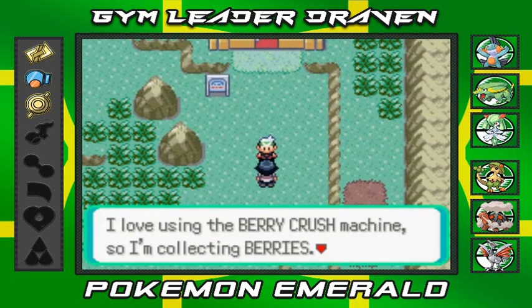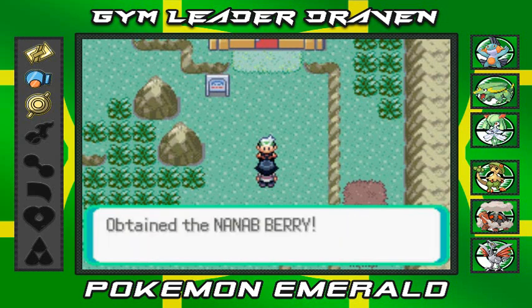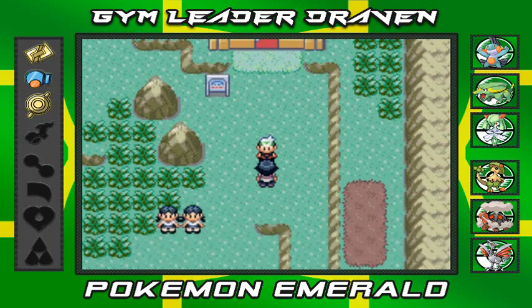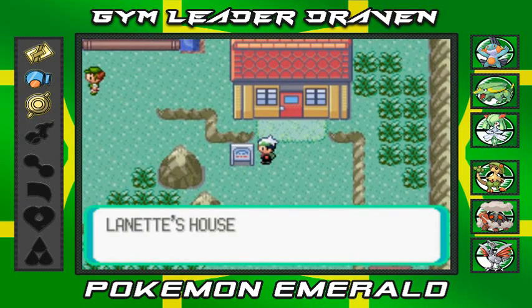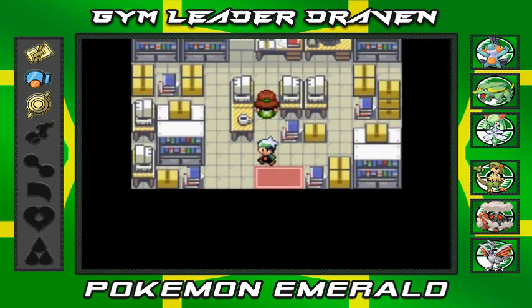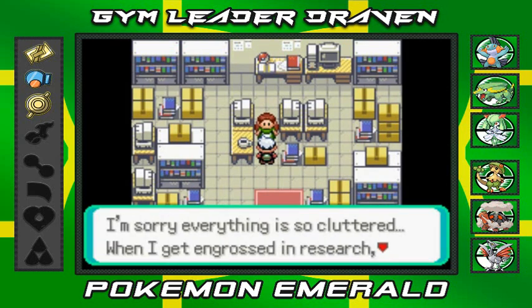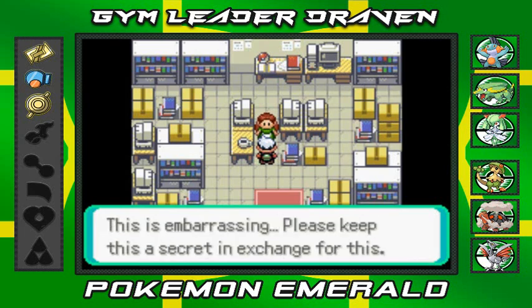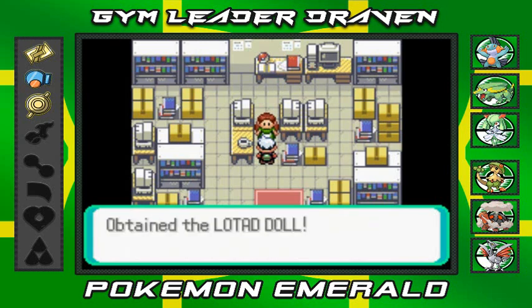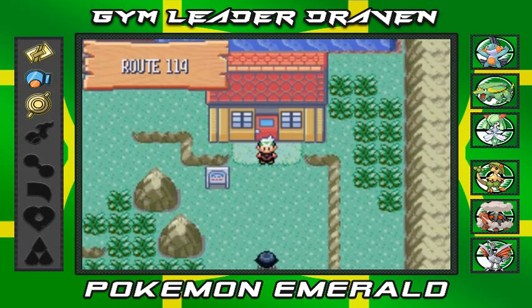This guy gives us a Nanab Berry from his berry crush collection. I still haven't used the Berry Crush machine. Over here is Lanette's house - let's see what she has to say. It's pretty cluttered inside. She says: 'I'm sorry everything is so cluttered - when I get engrossed in research things end up this way. Please keep this a secret!' In exchange she gives us a Lati Doll to decorate our secret base.